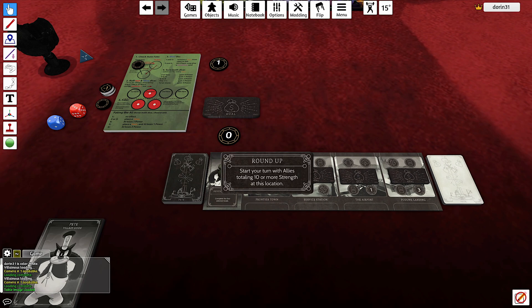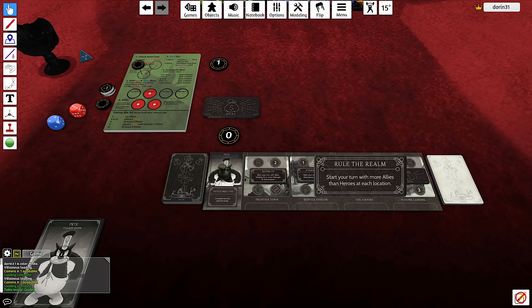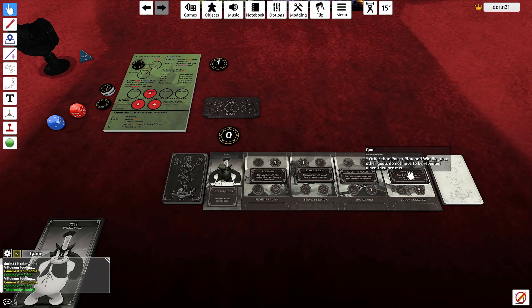Let's discover those goals. At Roundup we'll have to have 10 total strength in this location at the beginning of our turn. Strike It Rich: place three items here. More allies than heroes in every location. And spend six power there. This is convenient because this is the place where I gain power. Strike It Rich is maybe the toughest goal to reach.